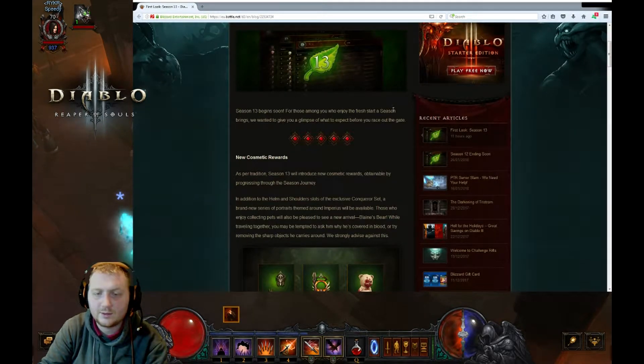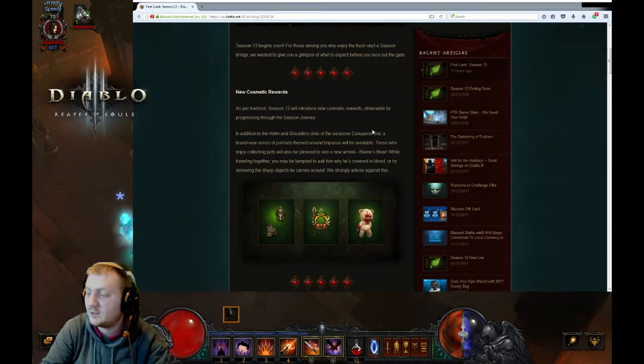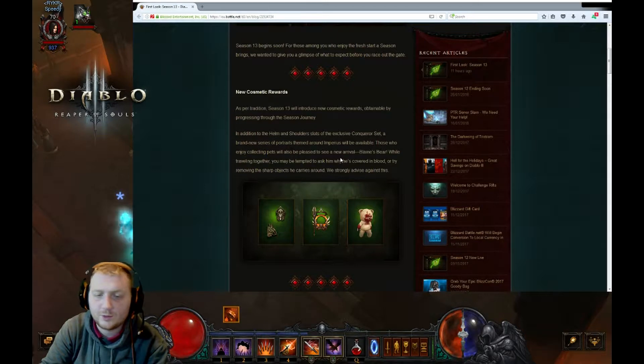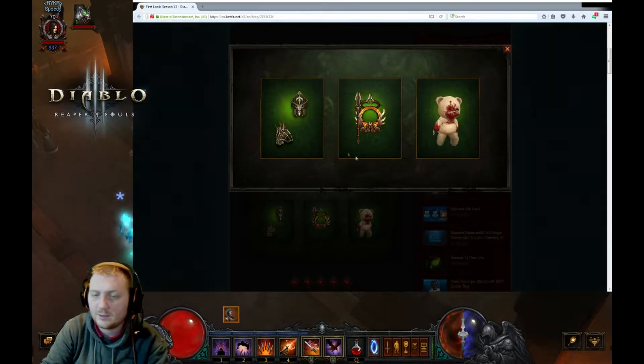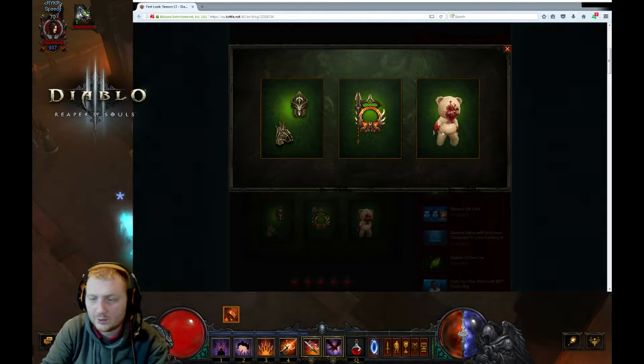So it says season begins, new cosmetic rewards — we've got the original helm and shoulders from the Conqueror set, which I still don't understand why they're doing that. A brand new series of portrait themes around Imperious, which is quite cool. We also have a new pet called Blaine's Bay — that looks really nice. I don't like that sort of pet but it still looks cool, and that portrait frame looks amazing.